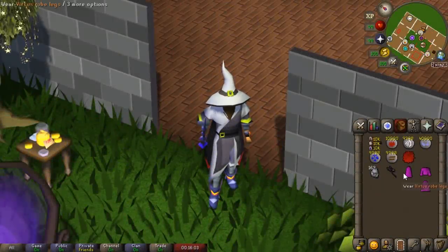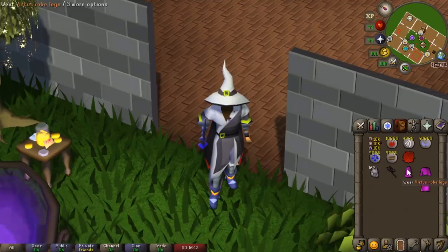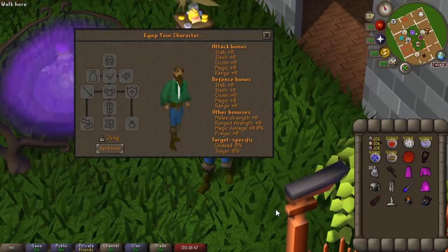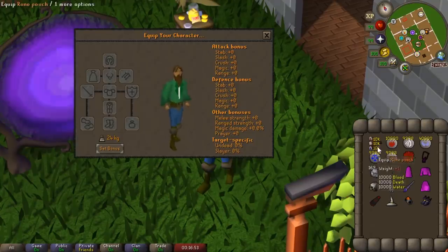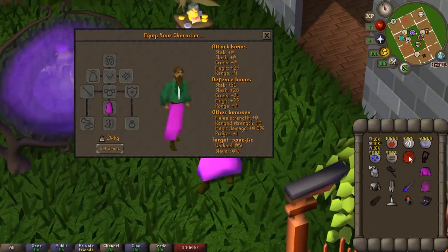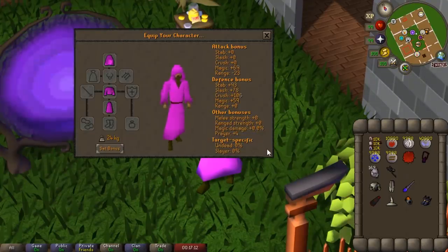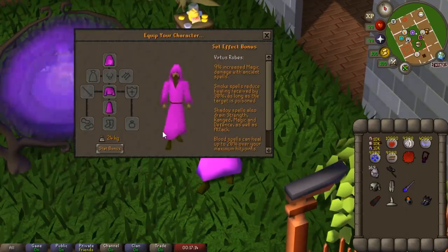Let's start by testing the new Mage Robe Set — that's the Virtus Robe Top, Virtus Robe Legs, and Virtus Mask. This magic set is dropped from Nex and will offer very similar stat distributions as Ancestral. However there is one key difference: when you equip the set you'll see defensive bonuses but no flat magic damage percent, which is what Ancestral would normally give you. Instead you get a set effect.